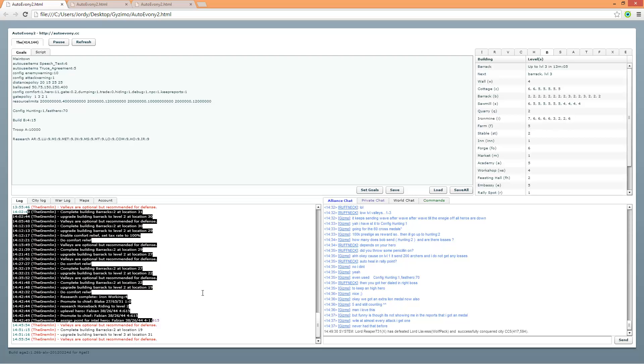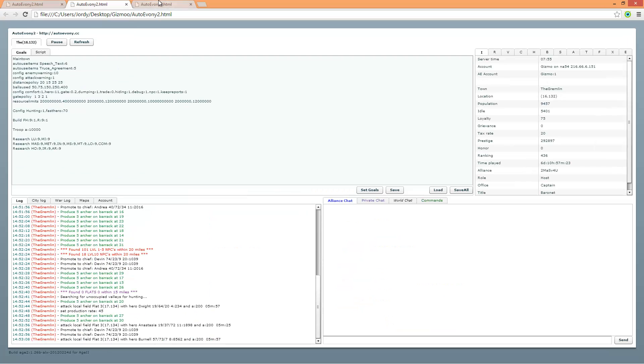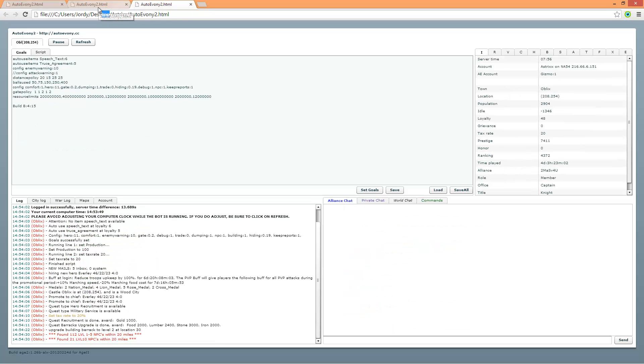These are your logs from every city showing what is happening. It's doing my comfort wave. You can also see that valleys are optional but recommended for defense — if you have a valley in your possession, the bot will use it as defense when you get attacked, to transport your ballistas and transporters with all your resources to keep them safe. I have multiple bots online: these two are mine and this one is for Asterisk in our alliance.